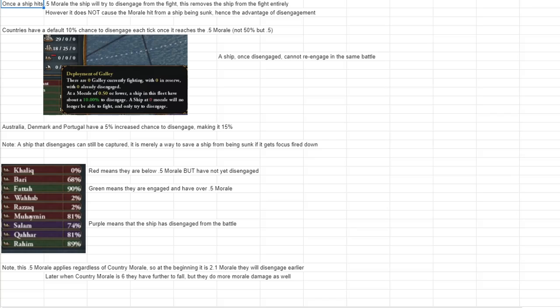The next part is disengagement — when a ship decides to tuck tail and run. You can't decide when this happens without retreating the whole stack, but each ship can choose to do this. When a ship hits 0.5 morale — not 50%, but 0.5 actual morale — it has a chance to disengage. At the beginning of the game with 2.1 naval morale, that's about 25%; late game with 6-7 morale, you have a lot further to go. Disengagement prevents the ship from sinking, allows another ship to take that combat width, and prevents the ship from being captured.